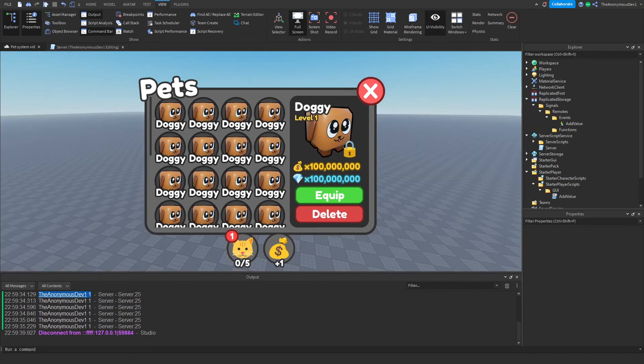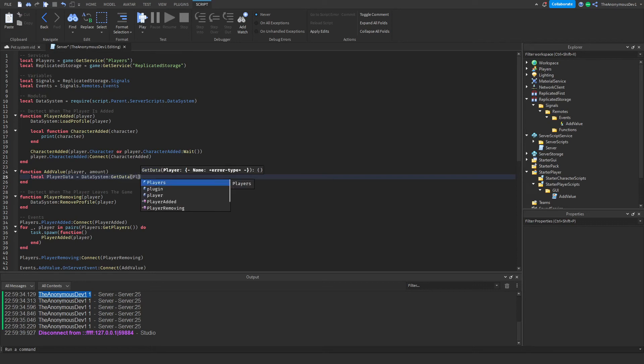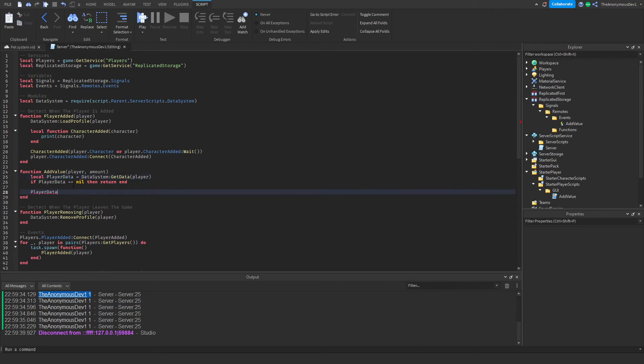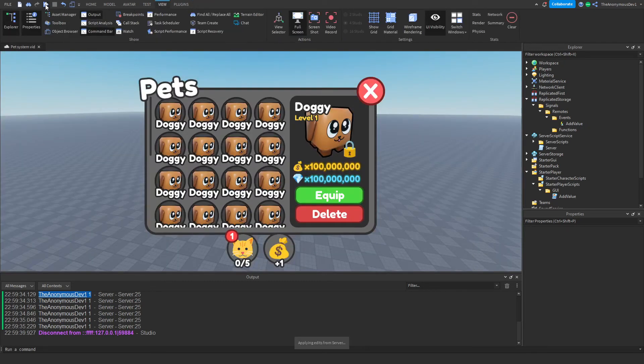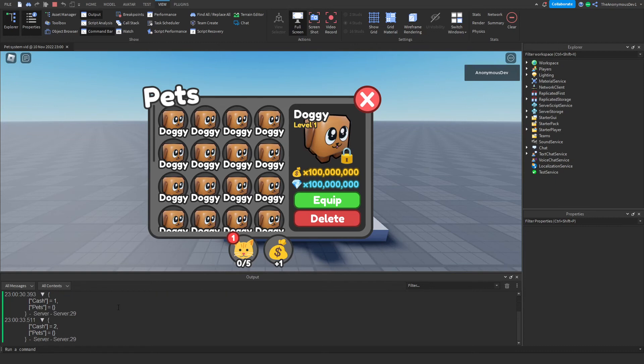Now we're going to add it to the data. In the server script, do 'local playerData = DataSystem.getData(player)'. If playerData equals nil, return. Then do 'playerData.cash = playerData.cash + amount'. Print the player data to verify. Testing: no cash to start, click once — one cash, click again — two, three, and it keeps going.